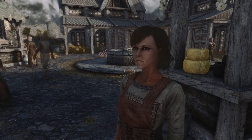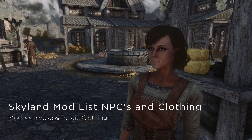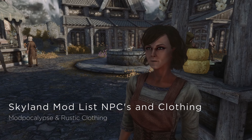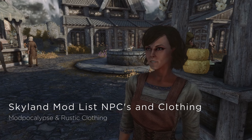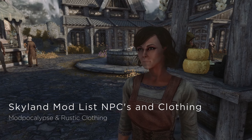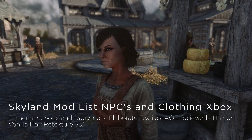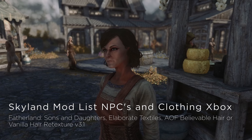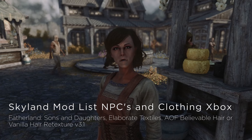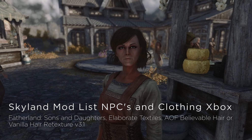A couple more mods on Xbox and PC. On PC, we have Modpocalypse and Rusty Clothing. There are a few more mods on PC to really get your NPCs popping, but that's another video. On Xbox, I've got you covered: Fatherland Sons and Daughters, Elaborate Textiles for the clothing, and for the hair — AOF Believable Hair or Vanilla Hairy Texture version 3.1 will get you straight.